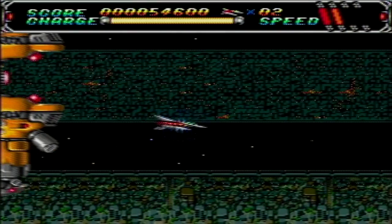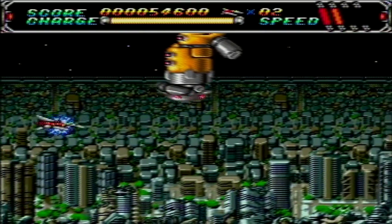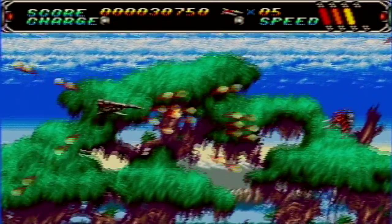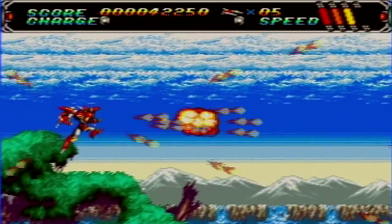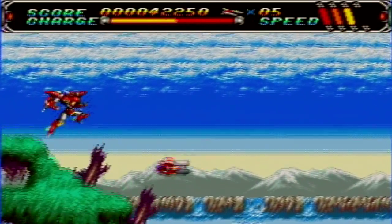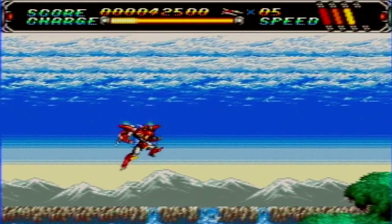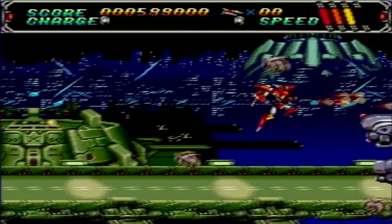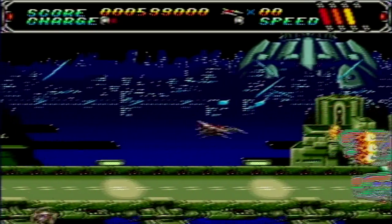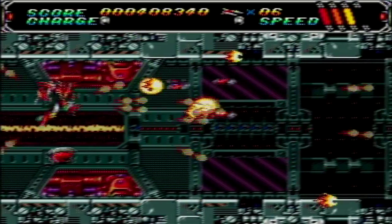The game takes after Thunder Force a lot. Stages scroll vertically and feature impressive parallax rolling backgrounds. You've also got the option of adjusting your ship's speed in lieu of bombs. You can increase your firepower by picking up power-up symbols. If you collect three, your ship turns into a mech, which grants you an extra hit before you die, as you'll revert back to a ship instead of dying when you're in this form. This can happen easily, as the mech is larger and less nimble than your ship.